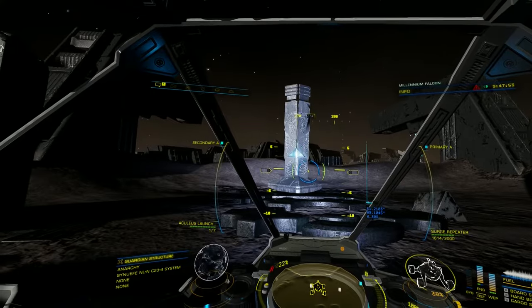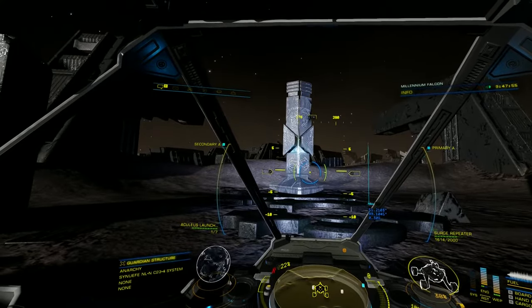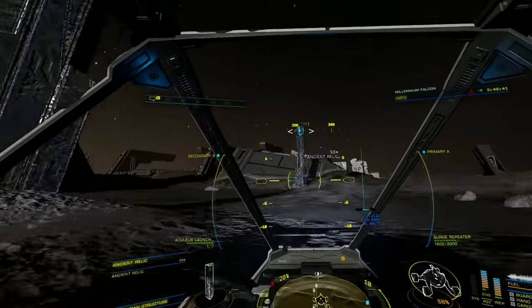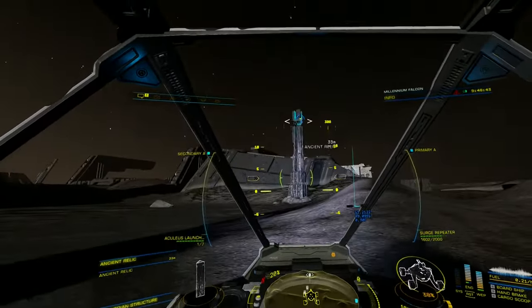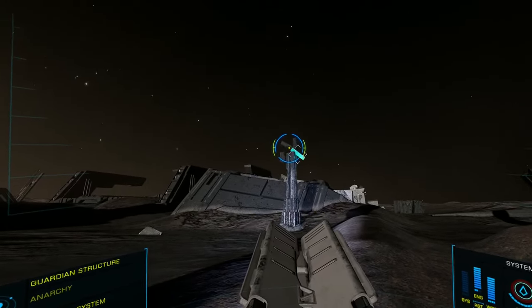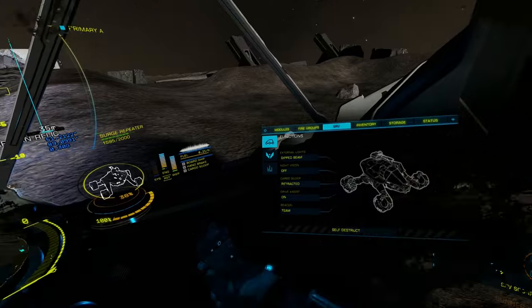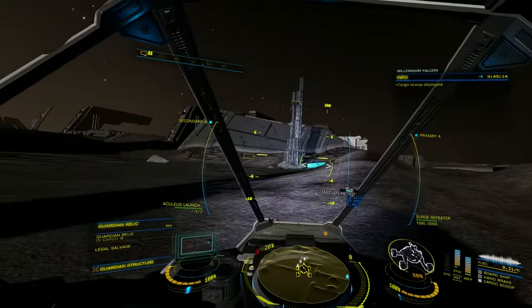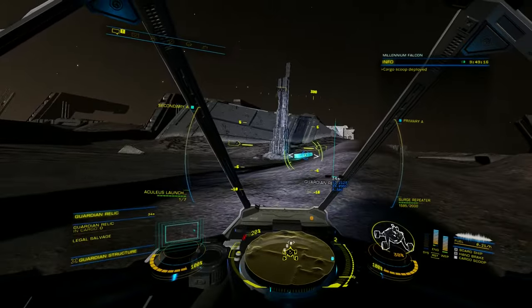We now have all six pylons primed and ready to be charged. Before we do though, it's a good idea to collect a guardian relic, as we will need this at the final step. Just lower your cargo scoop, target the relic and drive over it to collect, just like you would anything else.